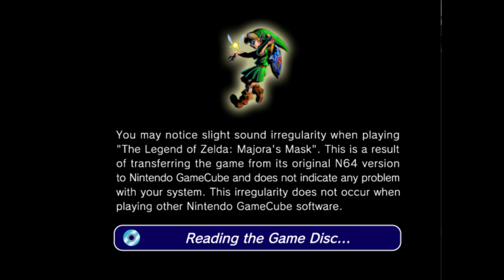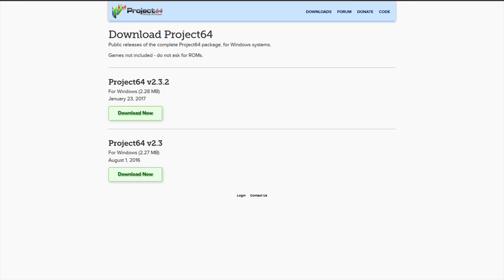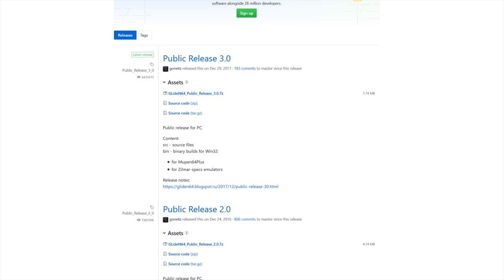I'm creating the pack for Glide N64 since the GameCube version introduces some bugs. Use the links in the description to download the textures, Project 64, the NT core patcher, and the latest Glide N64 build at the bottom of the development page. If these work-in-progress builds have issues, fall back to the stable 3.0 release instead.